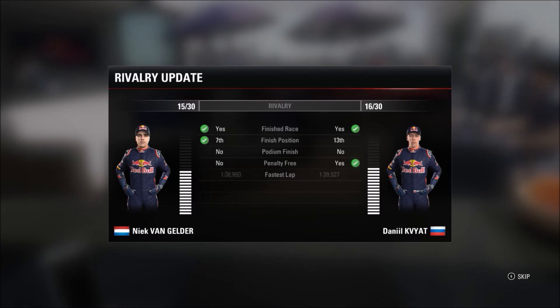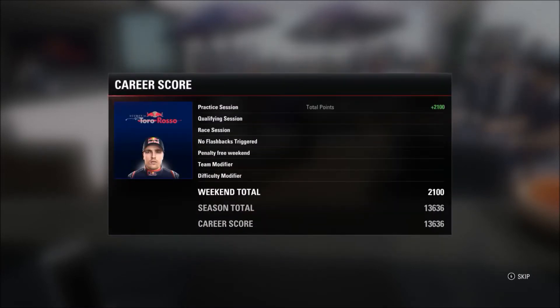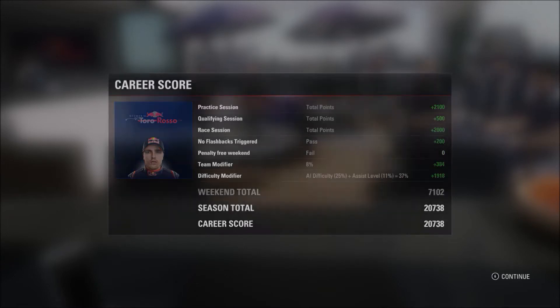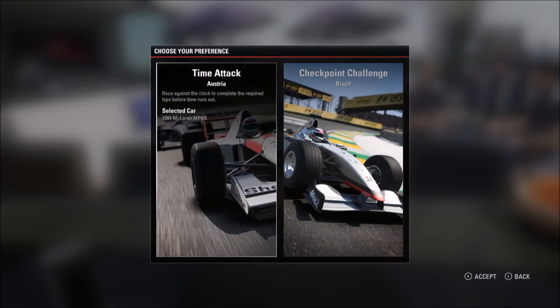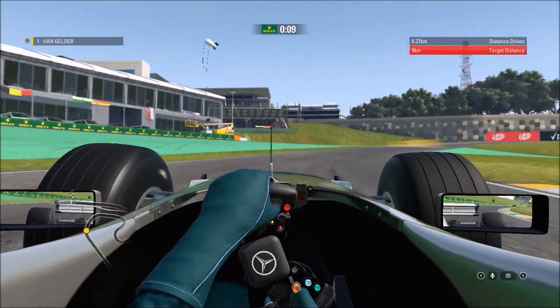Looking at the career score, the research points, and the rivalry — in the rivalry with our teammate we are currently drawing, which is quite interesting. We've gained a little bit in team approval and career score. We also had an invitational event at the end of this race: we had the option to choose a Time Attack in Austria or a Checkpoint Challenge in Brazil, and I decided to go for the Checkpoint Challenge in Brazil.